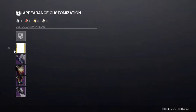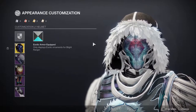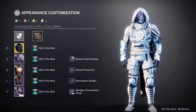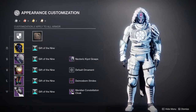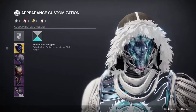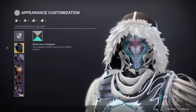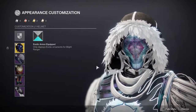This is my Hunter. I'm using an exotic I never thought I'd be using, which is the Blight Ranger. This is such a cool looking exotic, and hopefully Bungie reworks it in Arc 3.0 because it's straight cheeks, but the look itself is amazing. We have the Gift of the Nine shader, which is one of my favorite shaders in the game — it's basically white with a tinge of black and a really cool turquoise glow.